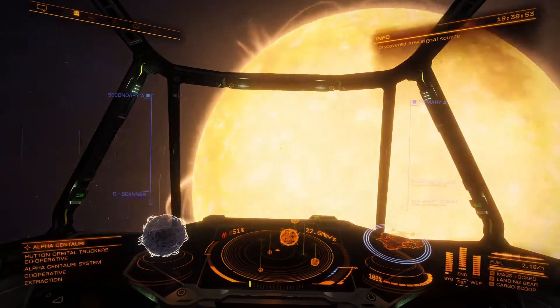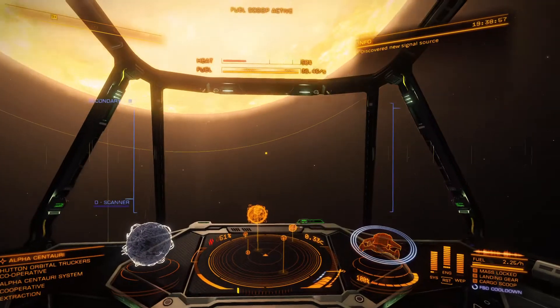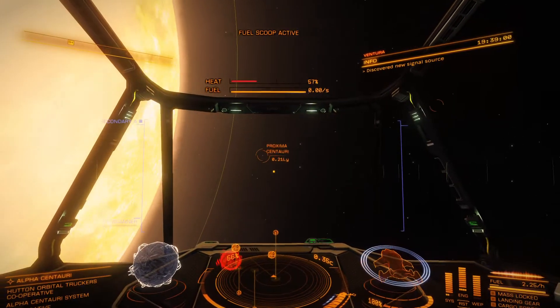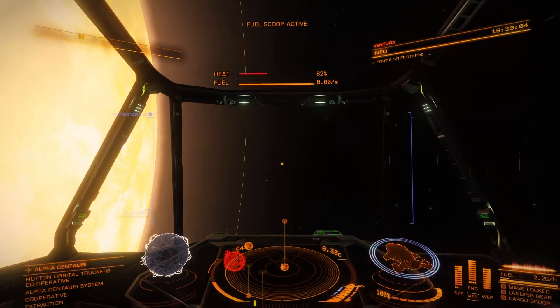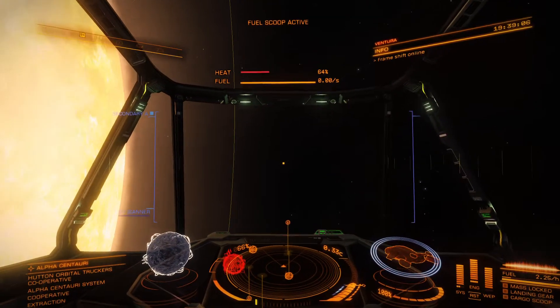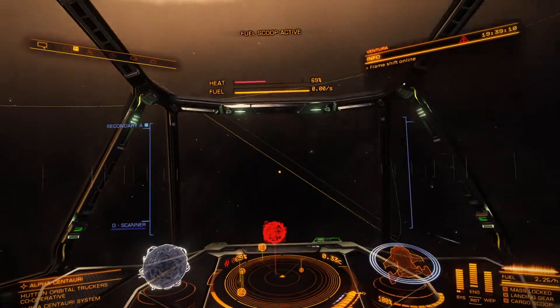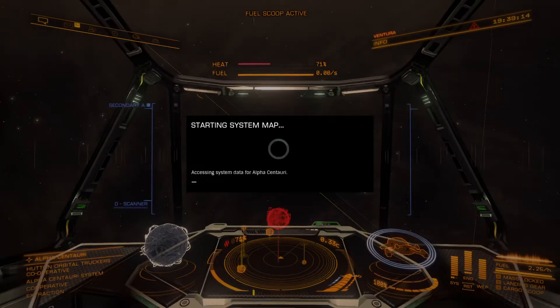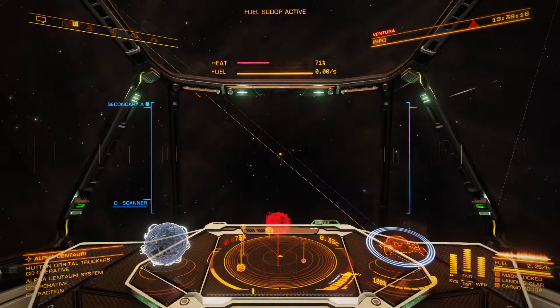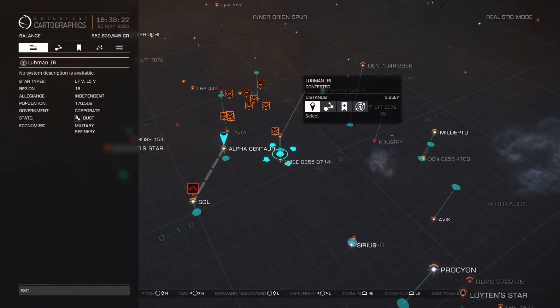Here we are in Alpha Centauri — that was pretty painless. Now we've only got 399,999,999,999 systems to go. So grab a snack, go to the bathroom, and we'll go ahead and target our next system here.